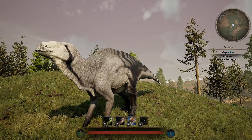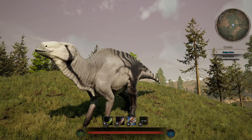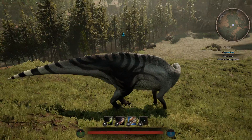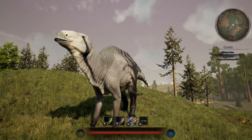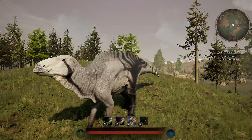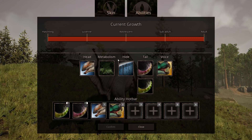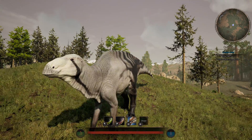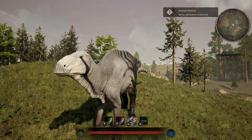When talking about Barsboldia, there are three subspecies options: balanced, plus defense minus speed, and plus speed minus defense. I'm running the plus defense minus speed subspecies, and I'm also running thick scales — so this is a double defense build. I run double defense for a very good reason, and that's going to do with the raw stats.